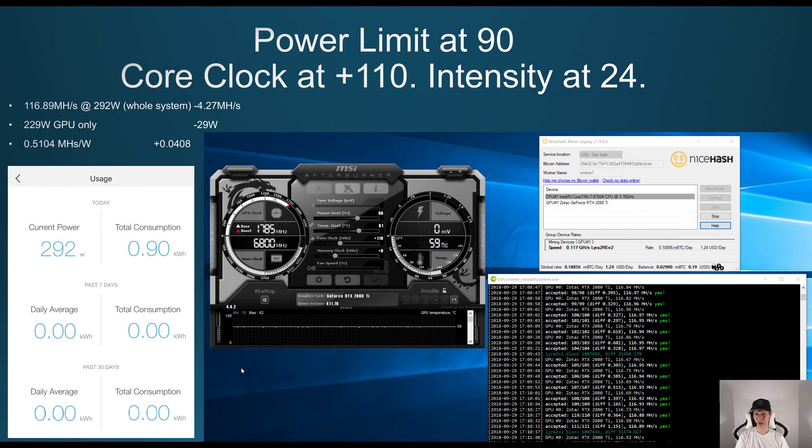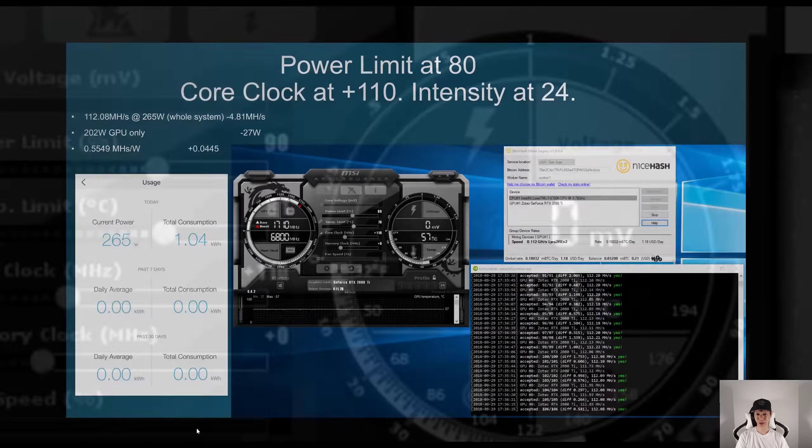By decreasing the power limit to 90, core clock at +110, and intensity at 24, that dropped my megahashes by about 4.27 and my wattage by about 29 watts. I was getting around 116.98 megahashes at around 292 watts. Just the GPU itself was getting around 0.5104 megahashes per watt, an increase of about 0.0408.